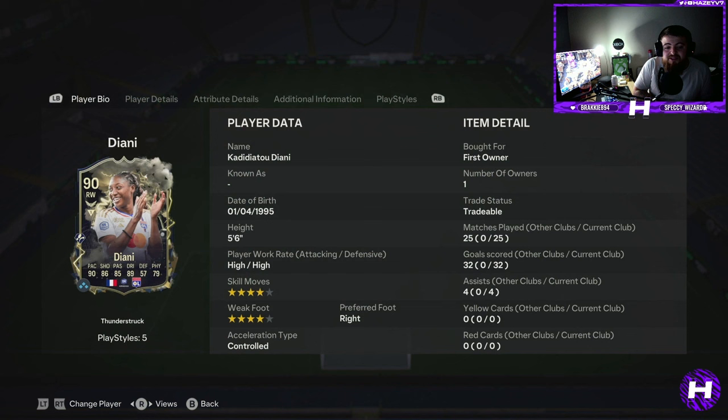Welcome back to the channel, Hazy here. Today we've got the new Diani review. I did pack her as soon as she came out — she was around 1.7 million. I was torn between selling her and using her, but obviously I wanted to do the review so I stuck with using her. She's dropped down now on the market to around the 1.2 mil area, which is a bit of a loss, but we still have quite a chunk of coin so I'm not too fussed.